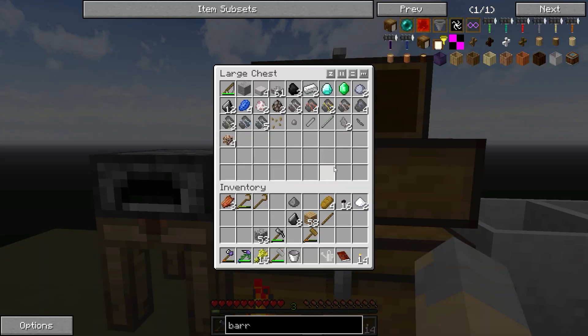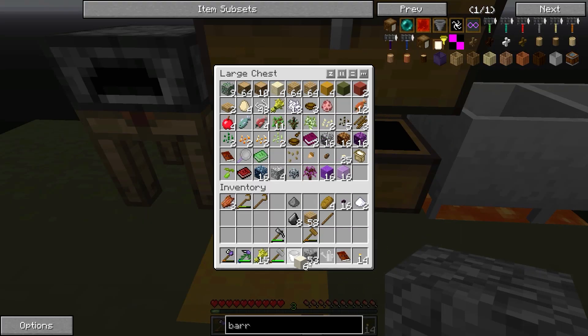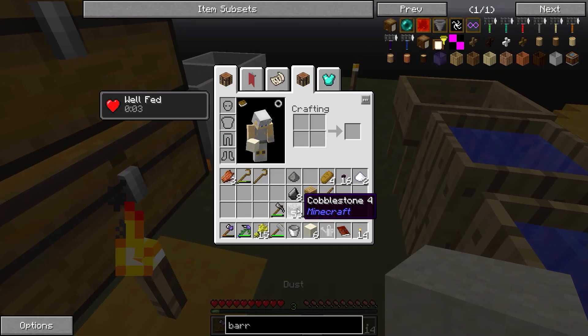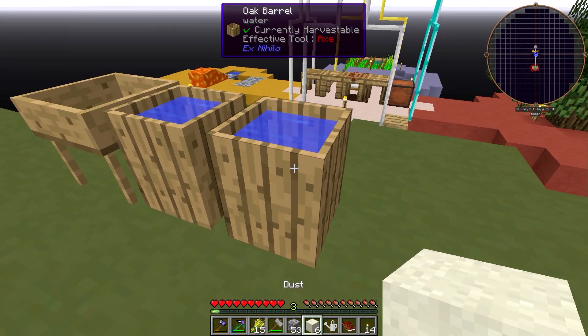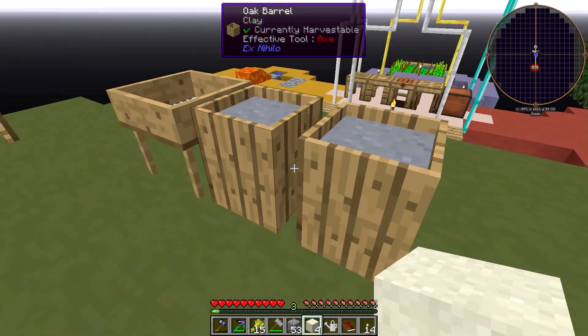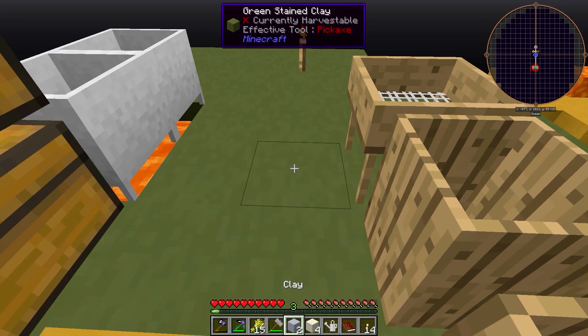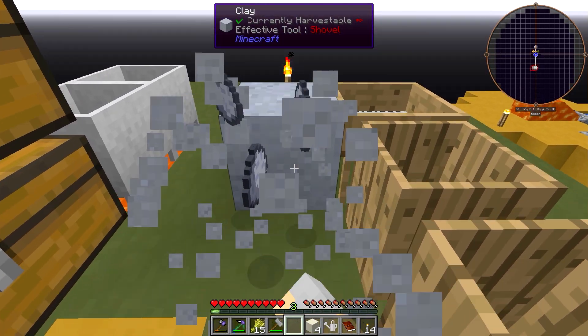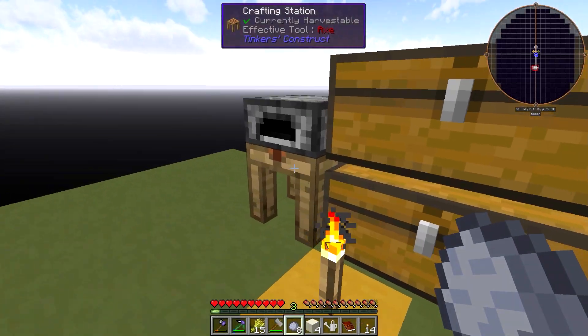So let's talk about how to get clay. There are a few things here that we can take advantage of. We do have some dust, which you get by basically repeatedly pulverizing cobblestone with a hammer. And if you have a full barrel of water and you put the dust in there, you get clay. It's that simple. And then you can break that and get the lovely little clay balls.